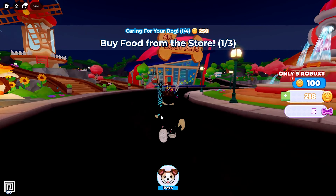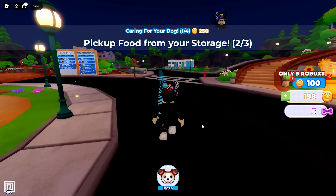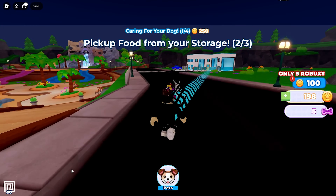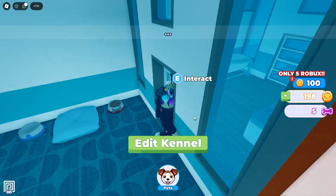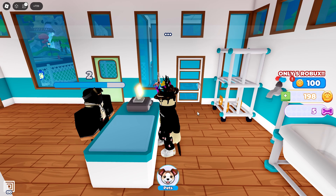All right, so we're supposed to get here. Approved from your storage. What is this? 10% luck and 10% coins. Nice. Oh wait, where's your dog? Oh, they can go in and out. That's cute.